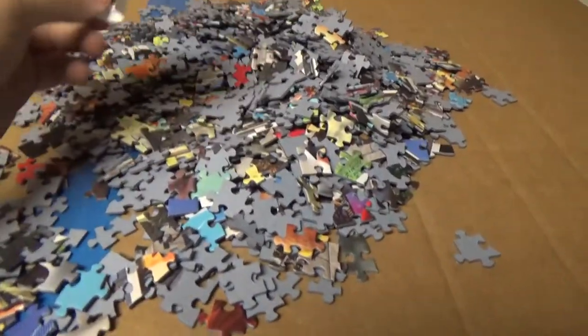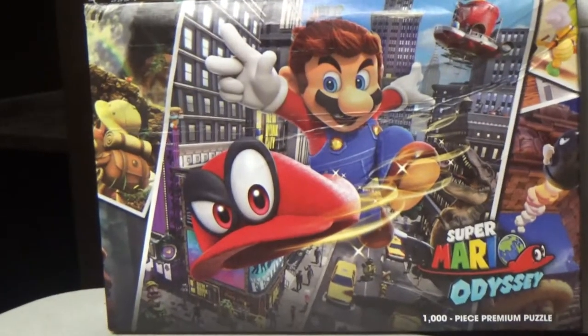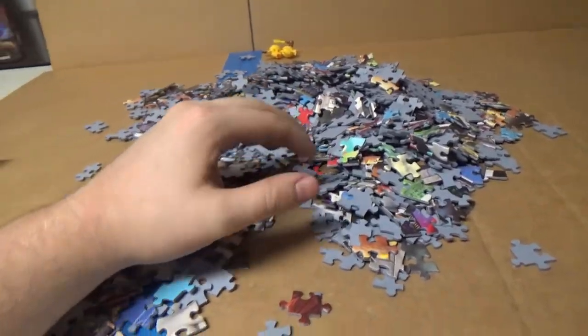Got all the pieces out. This is going to take a while. What the puzzle actually looks like — the box is all broken. But yeah, here we go. Day one. I'm going to do the border, and then I'm going to work around the middle. Here we go.